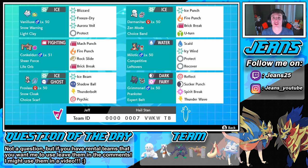If you'd like to use this team yourself, the rental code is at the bottom of the screen. This team looks like a ton of fun with Vanilluxe and Frostlass. Also, I want you guys to leave your rental codes in the comment section below - I would love to use your teams for videos. Without further ado, let's get on with the video.